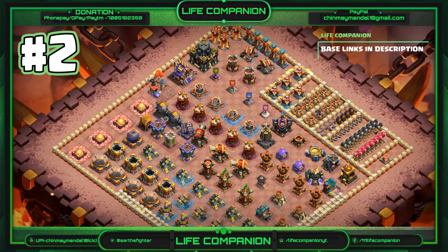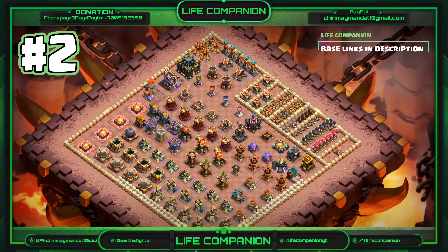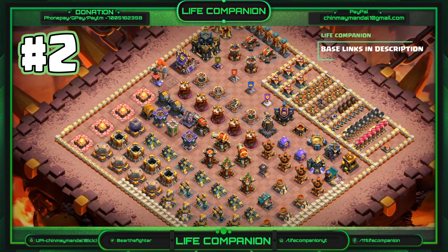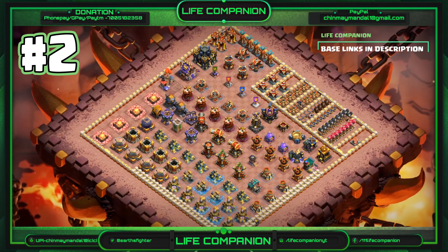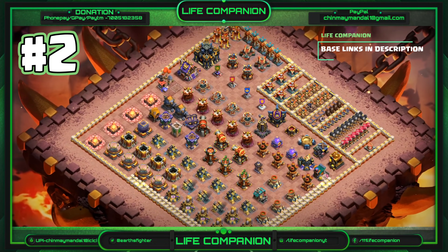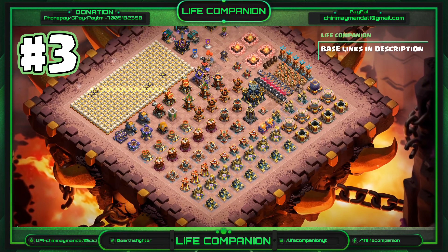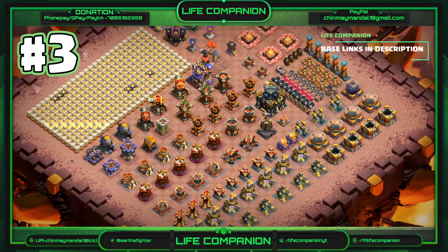Additionally, Town Hall 17 introduces the brand new Fire Spitter Defense and the Giga Bomb Trap. These bases are specifically designed to help you organize your upgrades while keeping your resources safe from attackers. Each of the five bases I'm sharing today ensures optimal progression by accommodating the latest defenses and traps, so you can advance through Town Hall 17 with confidence.